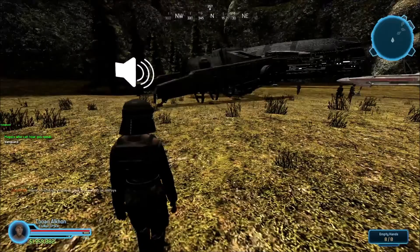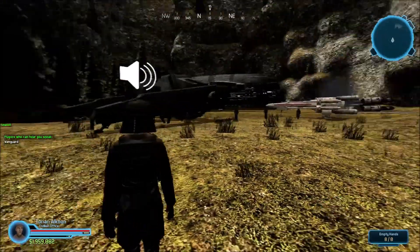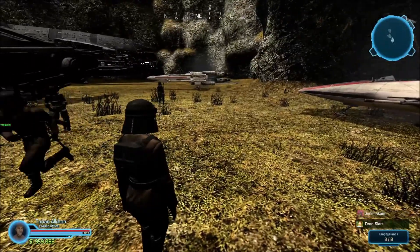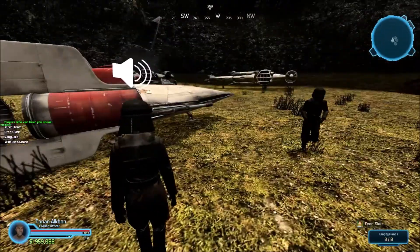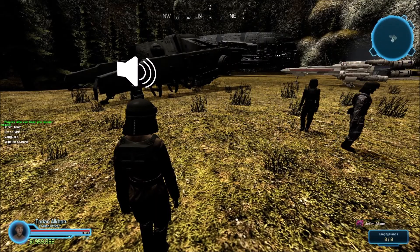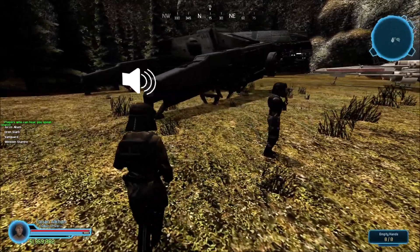Yeah, so these ones over here, we can fit inside the Gazanti. Yeah, these things could easily fit in there. Careful with that one, though — that one looks slightly unstable. And then the ones we can't fly, we'll have to pick up with the loaders.